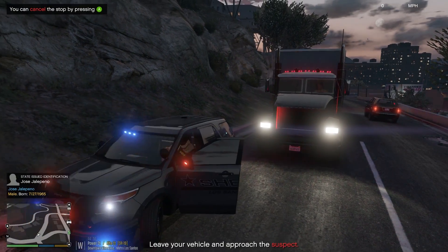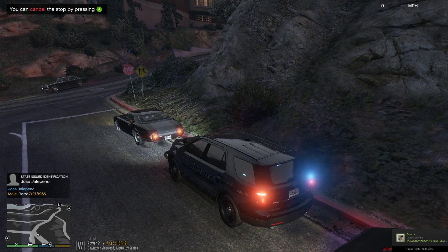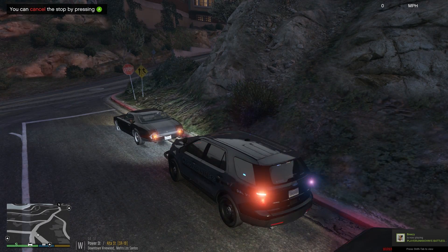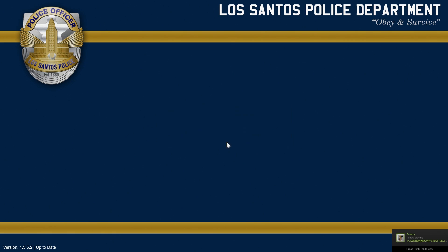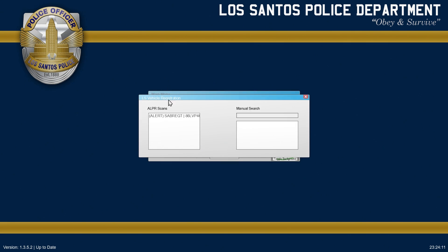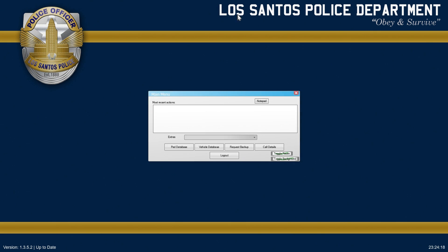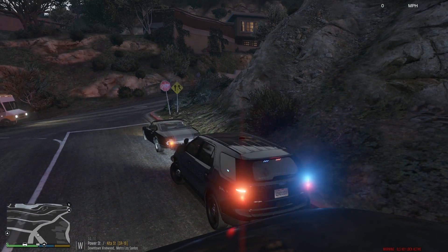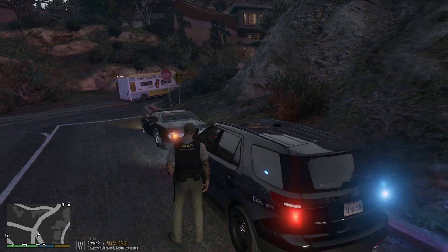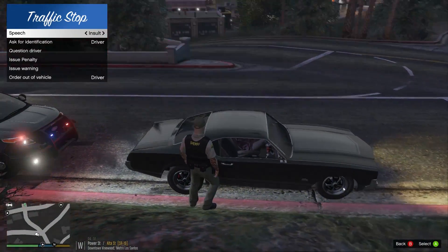Let's go ahead and get this guy run in the system. I want to keep an eye on him. Jose Jalapeno — valid license, no wanted status, so we're good on that. Let's do a quick vehicle search. Expired registration — and in the condition this guy's driving, that's pretty much something I could have guessed. A few things: this guy is not leaving with this vehicle. We're going to get a tow for his safety and everyone else's safety.